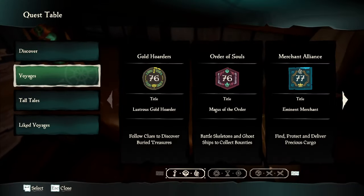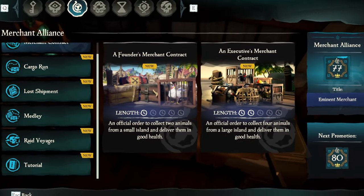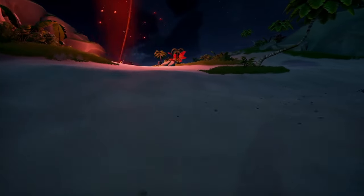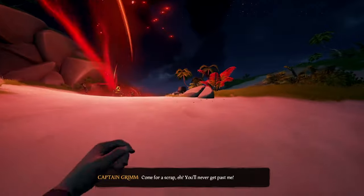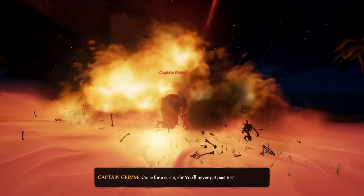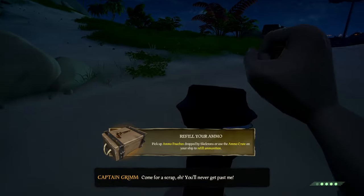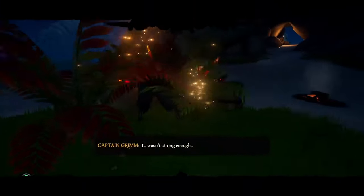Next, you're going to want to dive for another quest. Go to Voyages, Merchant Alliance, Raid Voyages, and select Duel with an Ashen Lord. This will take us to an Ashen Winds event already with a grade 5 merchant flag up. This is the quickest world event to complete for all crew sizes, and just by using a blunderbuss and consistently reloading, you'll have taken down the boss in no time.